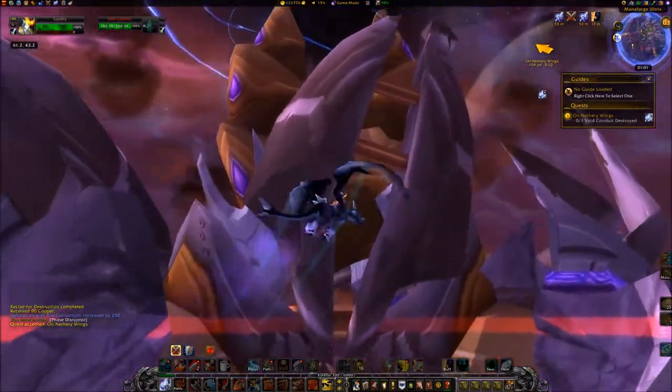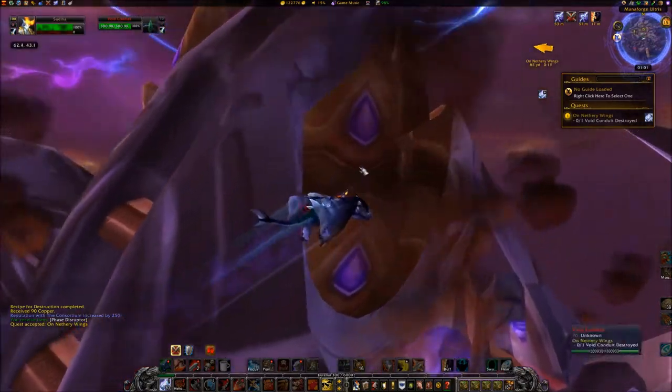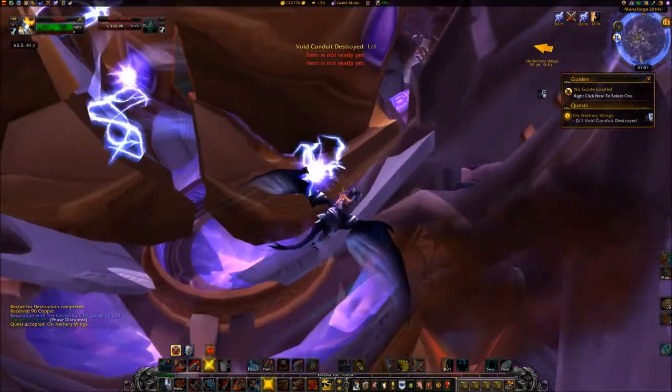While on your trip to the top of Manaforge Alturas, you will see a Void Conduit. Use the Phase Disruptor that you are provided to neutralize it.